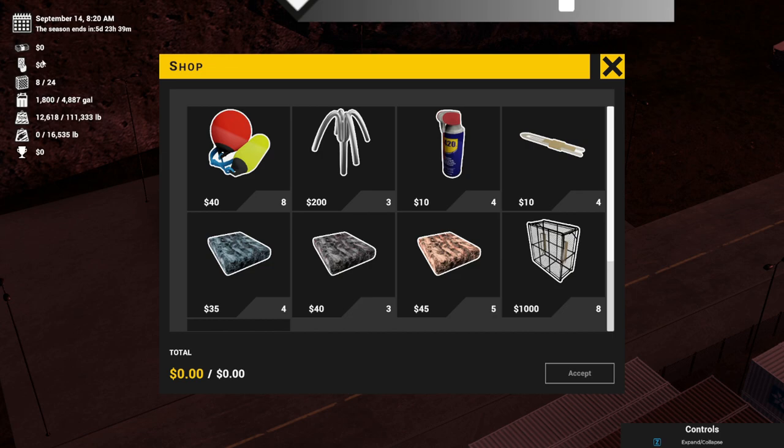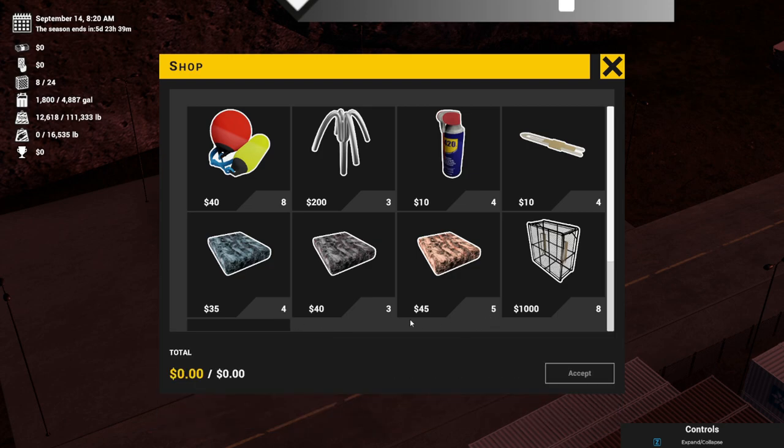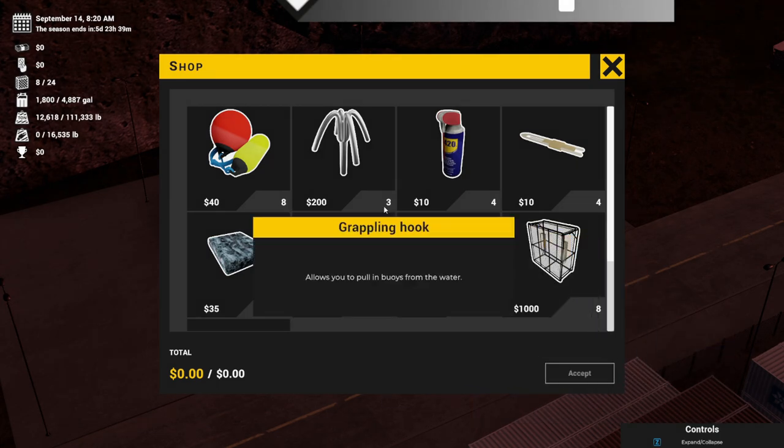Unfortunately, because all of our money was spent on those things, I can no longer buy any pots to bring our pot count up to 24. So we're going to have to deal with eight right now, which is plenty for this tutorial. We also want to make sure that we have enough bait to do what we need to do with these eight pots on that first run. Equally important, we also want to make sure that we have at least one grappling hook on the ship.